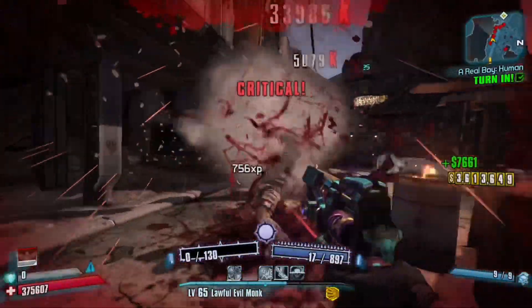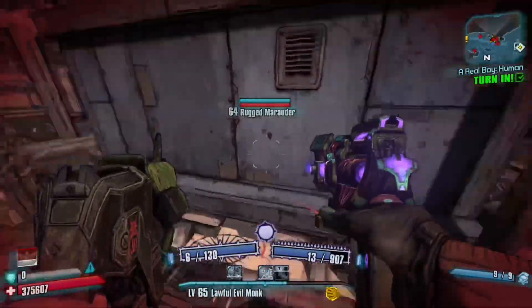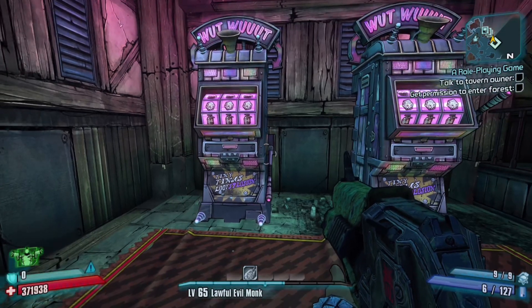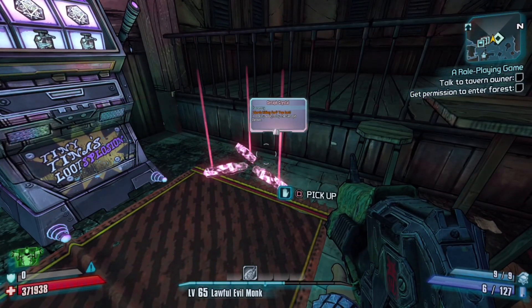I should mention that for these methods, you need to be on Ultimate Vault Hunter Mode, otherwise the serif crystals won't drop from the raid bosses. The only way to get serif crystals on normal mode or True Vault Hunter Mode is by getting lucky on the slot machines in Blame Rock Refuge.